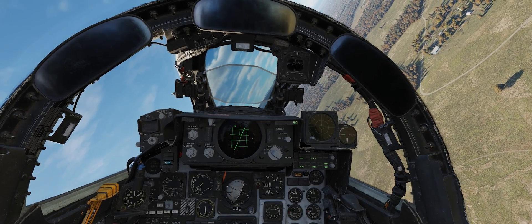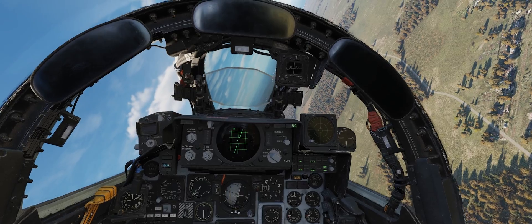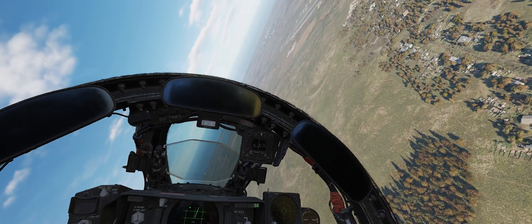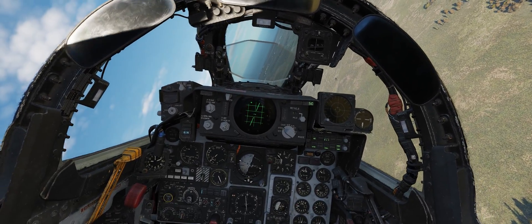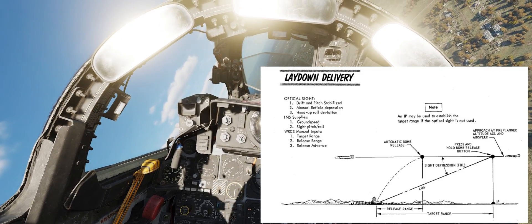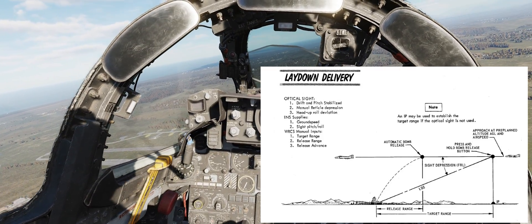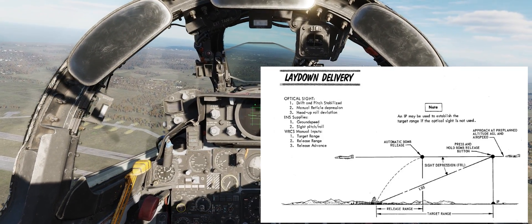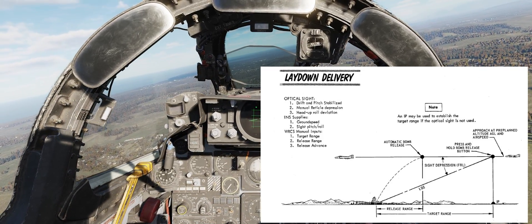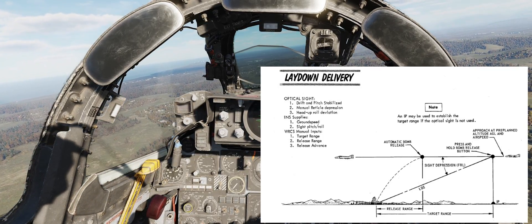The idea was that you could get aligned on the approach track that was appropriate for the target — straight down the line. Then you could pick an obvious IP back along that track that could easily be identified. The WIZO would guide the pilot to a start point and turn him towards the IP on the right heading. The pilot would establish level flight, fly at the planned speed, and keep aimed at the target. The WIZO would call down the numbers to the approaching IP, and maybe even call the pickle, so that the pilot could fly his approach as close to level as possible.